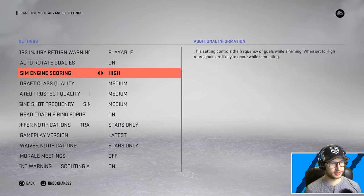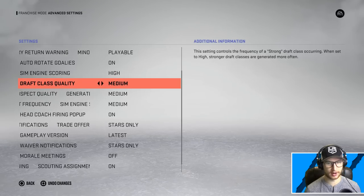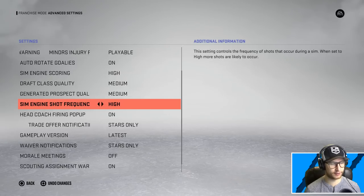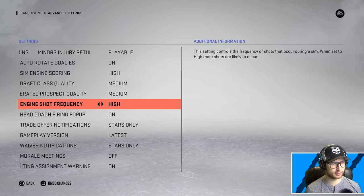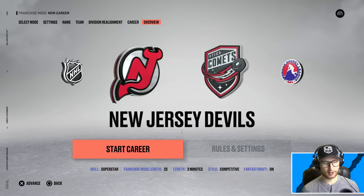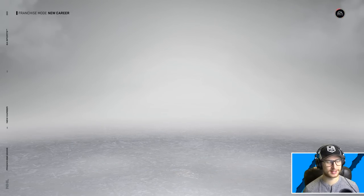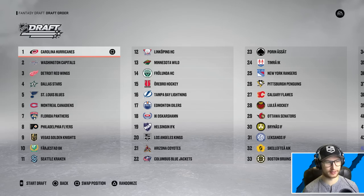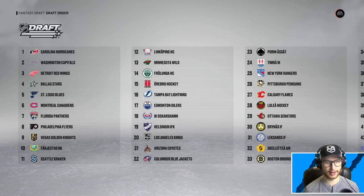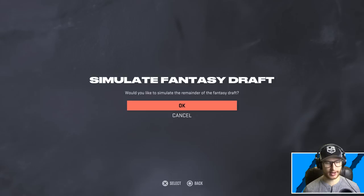Here we go — sim engine scoring, let's put that up to high. Draft class quality does not matter because we aren't gonna get to that point anyway. Sim engine shot frequency — we will also turn that up to high. Head coach firing pop-up — yeah sure, let me know if someone gets canned. Let's go ahead and start the career here and see what kind of team the AI drafts in a 48-team draft. We get pick number 43 — that is not fun. Let's go ahead and start the draft and simulate it immediately. Sim entire draft.